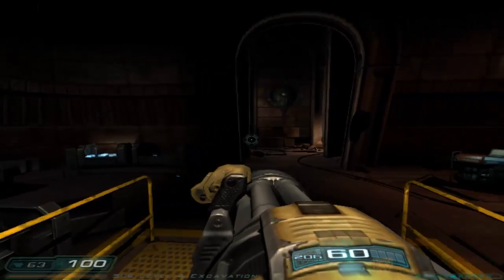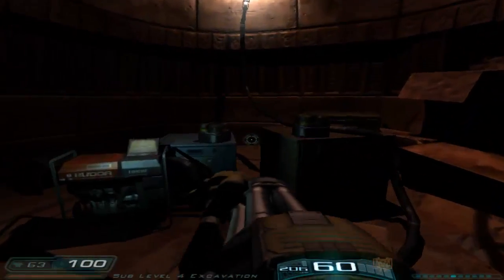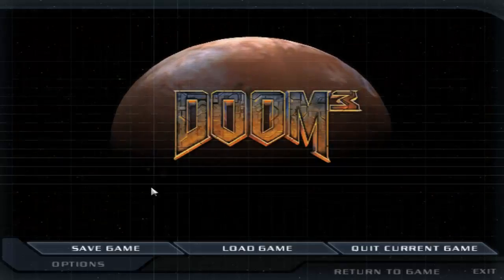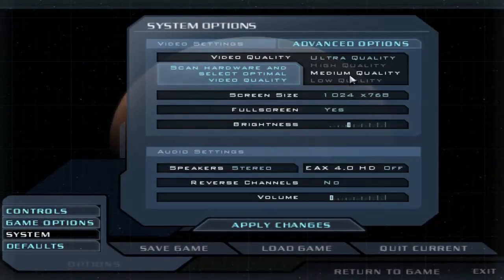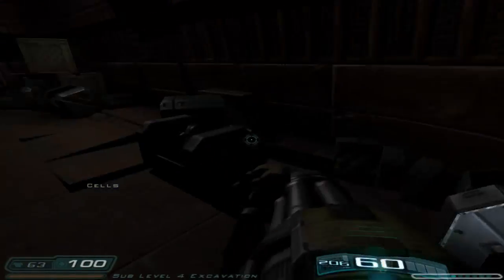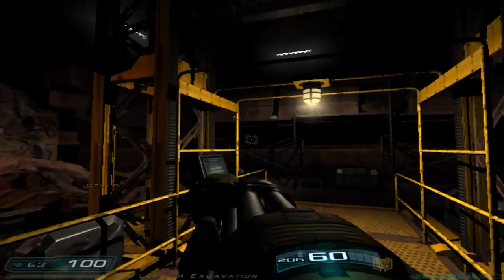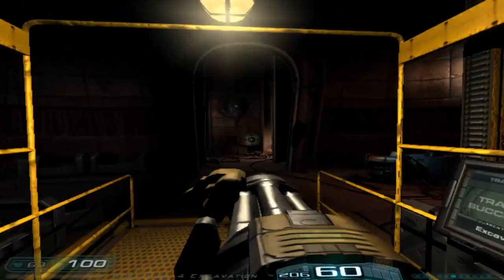Today we're going to fix the resolution on Doom 3. As you can see right now, it's on the lowest by default, and when you go on the system settings here to change it, it sort of sucks because it never sets it higher than 1024x768, and it never works. So the game looks like shit, and it's got a black bordering around it to the left and right. It looks horrible, as you can see.